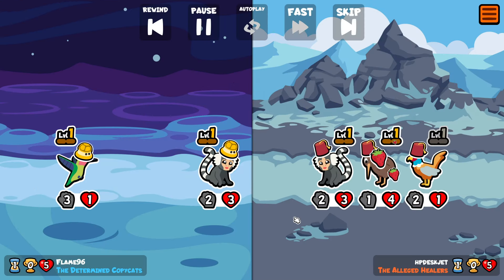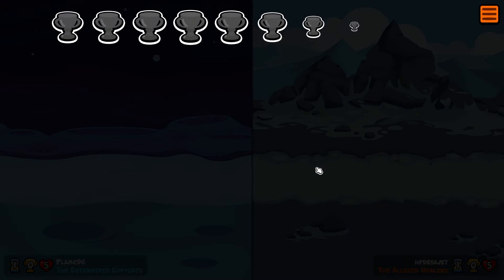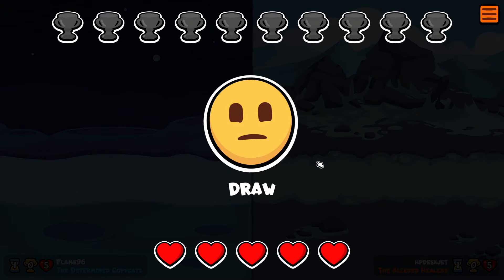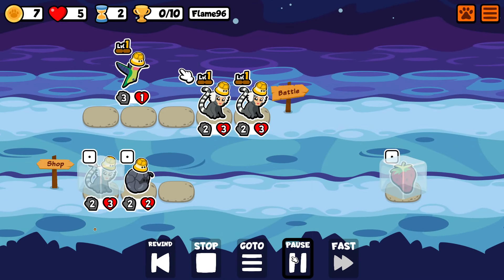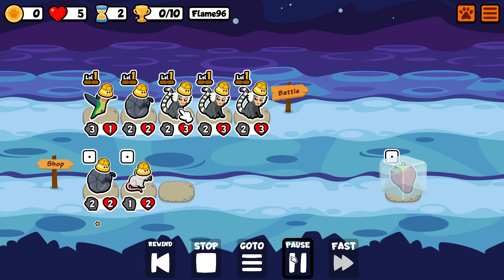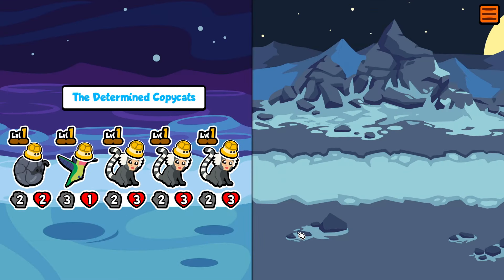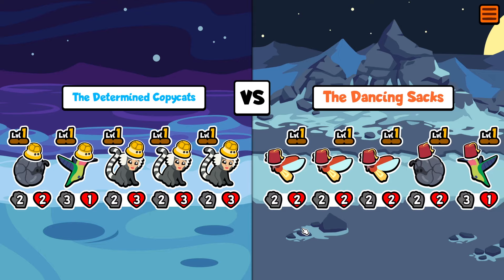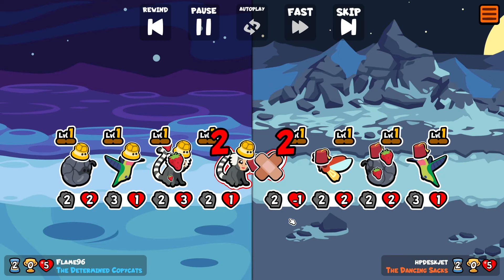Hopefully this turn we don't lose — it's looking like we will, but actually it ends up being a draw because of this strawberry. I really enjoy the new strawberry buffing the backline and then potentially getting easier draws, so it makes meme runs a little bit easier to perform. This time if we win or lose it doesn't really matter — in fact I think it's good for us to have a longer run to establish the 5 of a kind more dominantly.